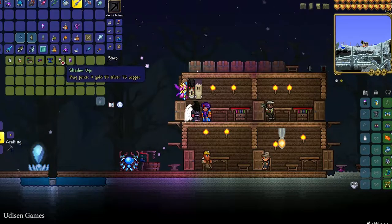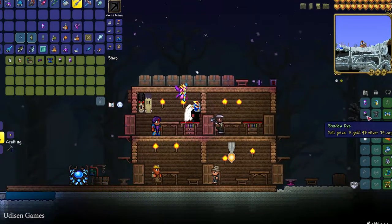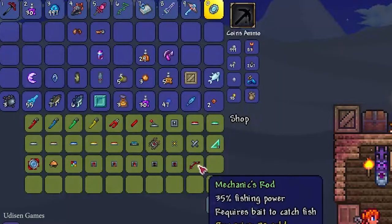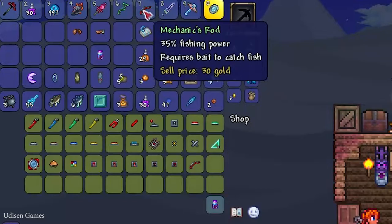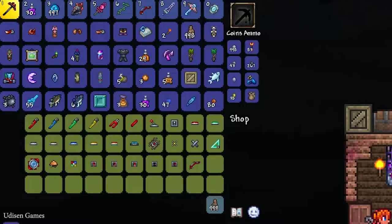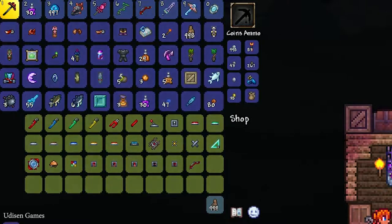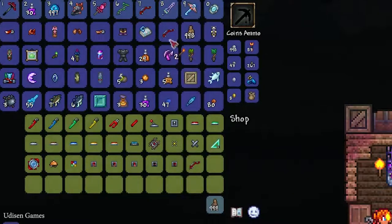On full moon, the Clothier can sell Shadow Dye and Negative Dye. On waning crescent, the Mechanic sells the Mechanical Rod, which gives 33 fishing power — not bad! On waning crescent, waxing crescent, and waxing gibbous, the Mechanic also sells the Mechanical Rod.